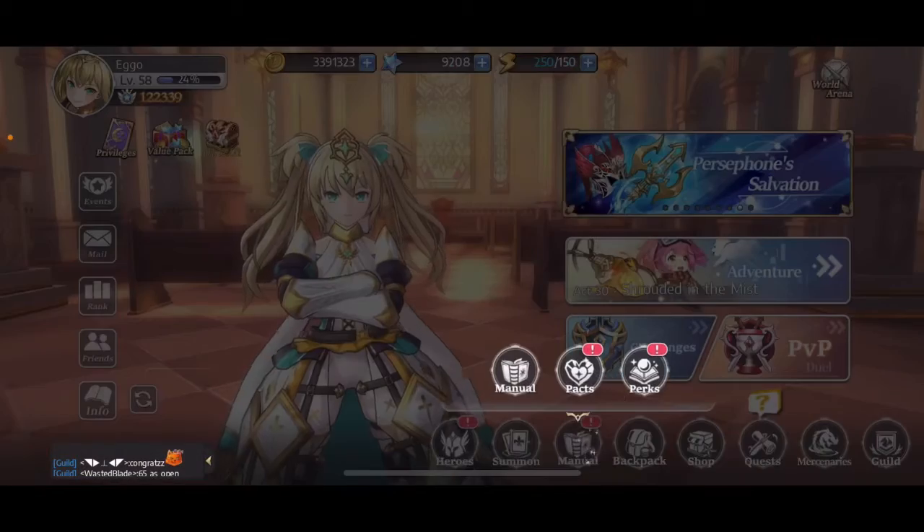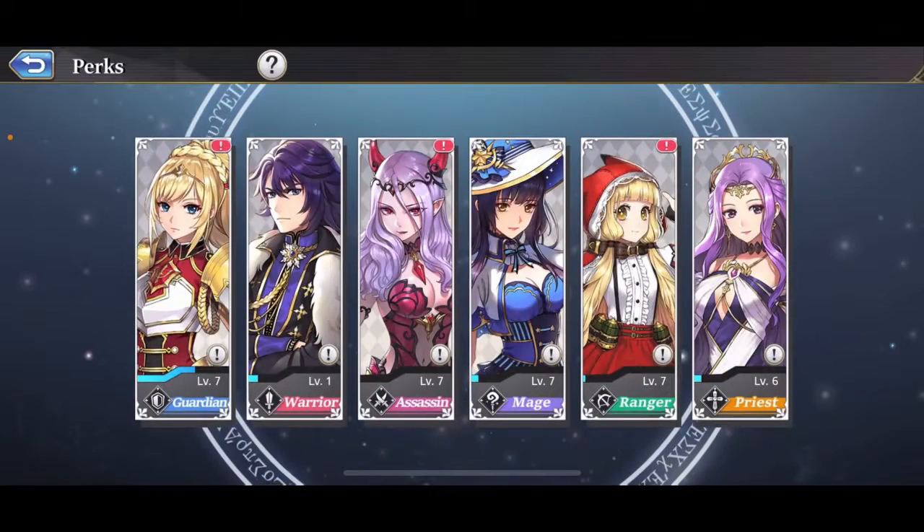I think the greatest indicator of progress in how you're doing in this game is your perks. I'm nearing level 7 in all the categories, except for Warrior, because I don't have any Warriors I care about. I'm probably not going to pick up Mulan — I'm going to wait for Freya. So I don't see this changing anytime soon.